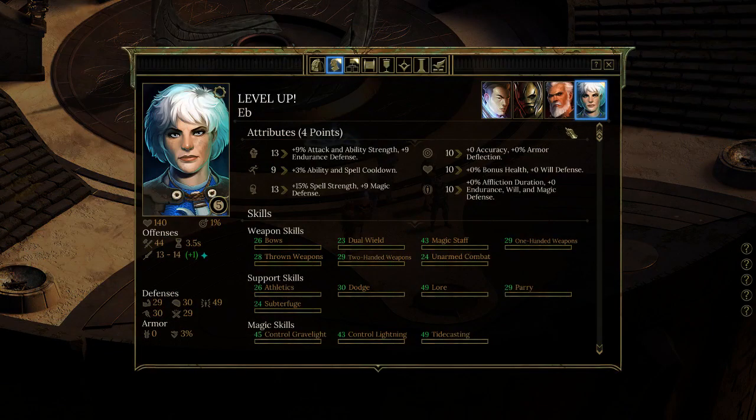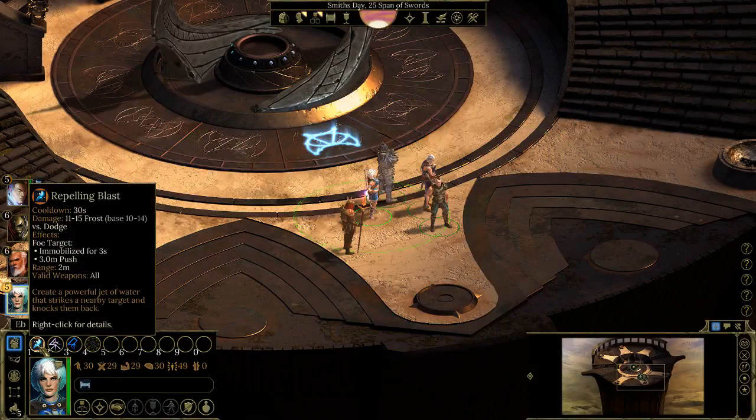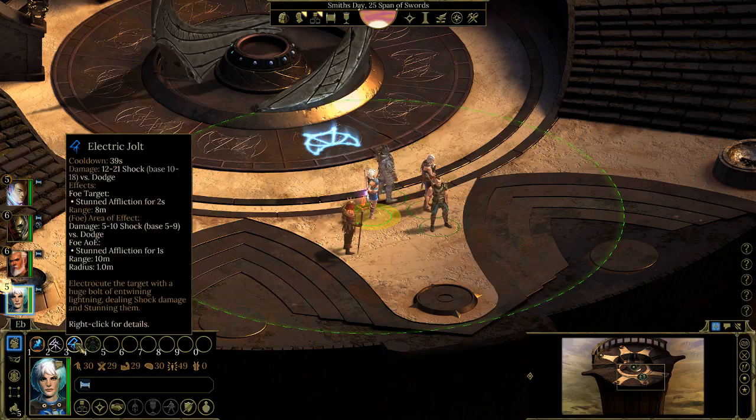Four attribute points spent on Ebb. Ebb has Repelling Blast — does frost damage versus dodge, creates a powerful jet of water that strikes a nearby target and knocks them back, immobilizing and pushing. Phantom Bolt attacks at 8-meter range, striking a target with grave light energy that drains health and converts it to health for the caster. Electric Jolt electrocutes the target with lightning, dealing shock damage and stunning them.